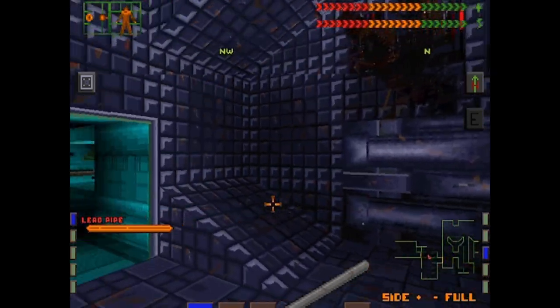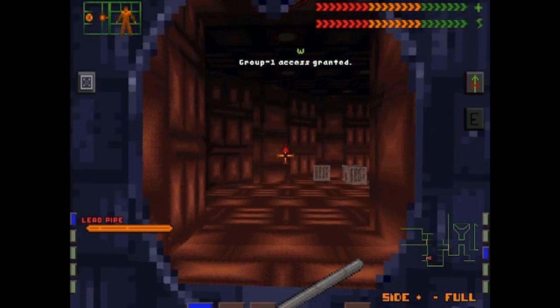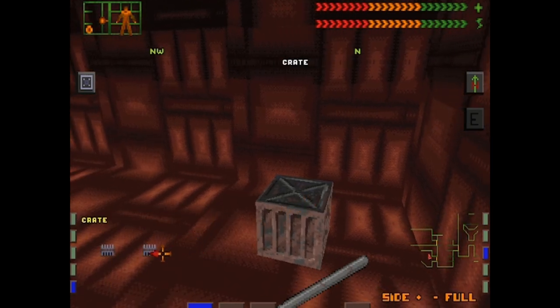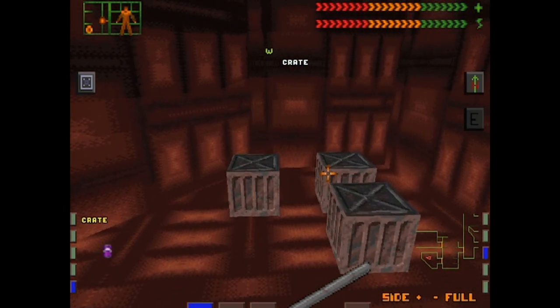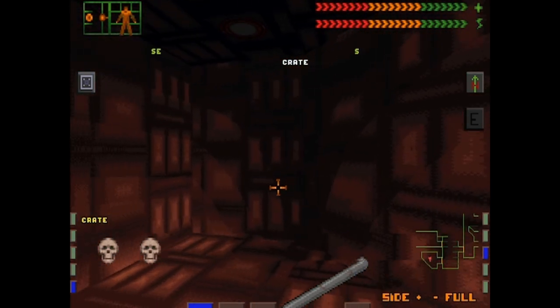We've gone in there and we've got a key card — I think that should open up this. Here we have some ammunition for the dart gun, a stray soda, another grenade, and human skulls. Lovely.